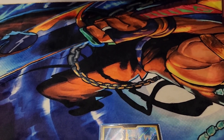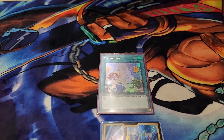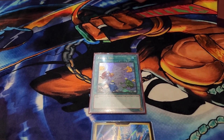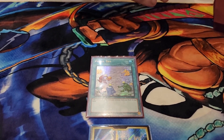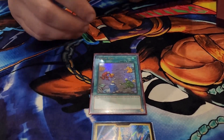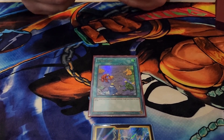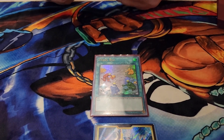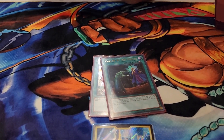The traps are where it's at, but before we get to the traps, let's do the spells. One Fossil Dig — I know some people will say one, why not three? The fusion traps you'll most likely use before you get a chance to use this. This is pretty much just a turn-one opener; otherwise the other two copies I consider bricks. It's your second Miscellaneousaurus, and Call of the Grave in case of hand traps.